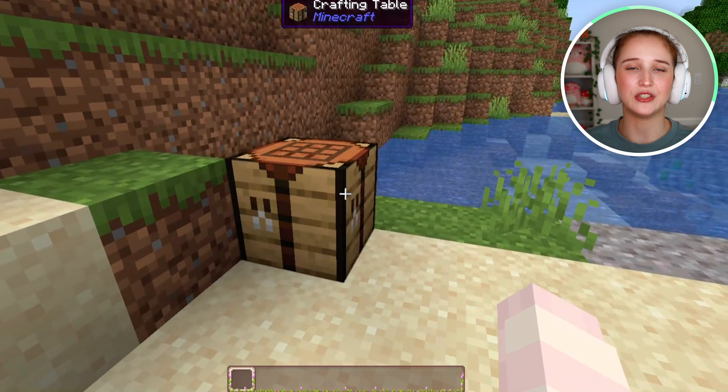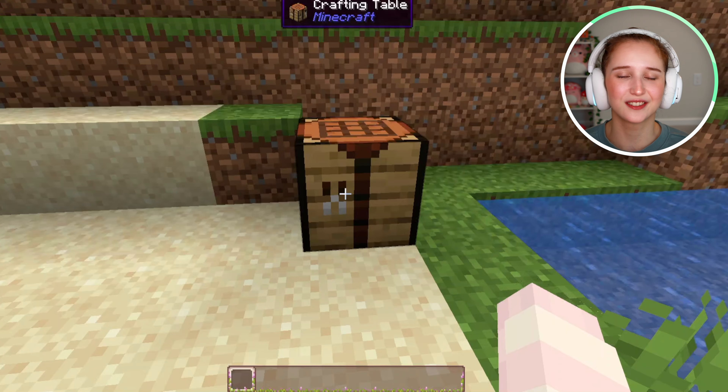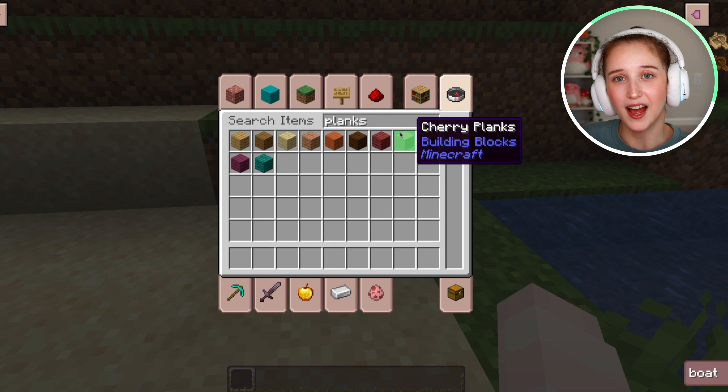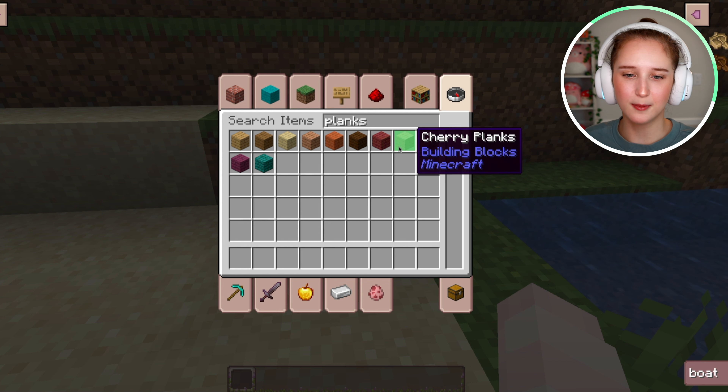So first, launch your game and then make sure that you have a crafting table. And then what you're going to want to do is go punch a tree and get a few logs. And then all you're going to do is make some wooden planks.